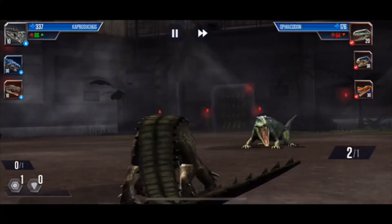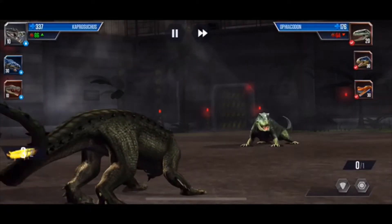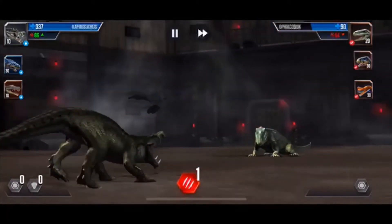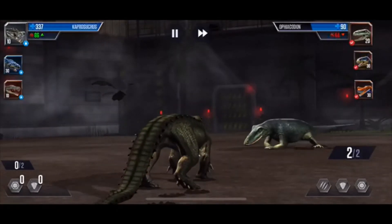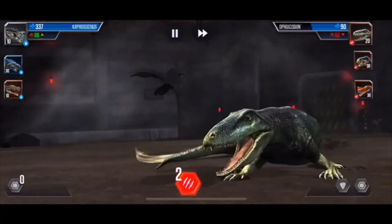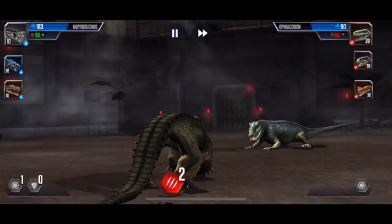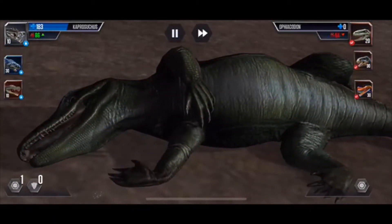So we went into battle with the Caprasuchus level 10, Mr. Lemonade level 30, and Nundasuchus at level 10. That's one attack — boom, good. So he has two total attack, which means he used everything. Awesome — this means there's not going to be any blocks. So we could just go for the kill in two and go for one reserve. Excellent, perfect — that is absolutely perfect.